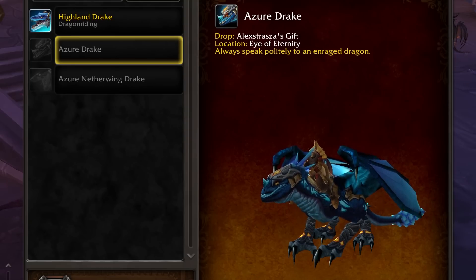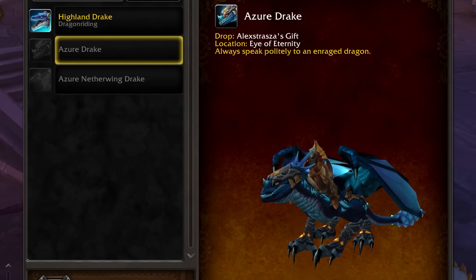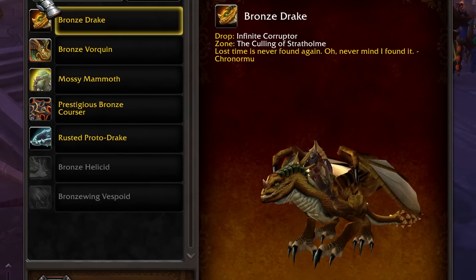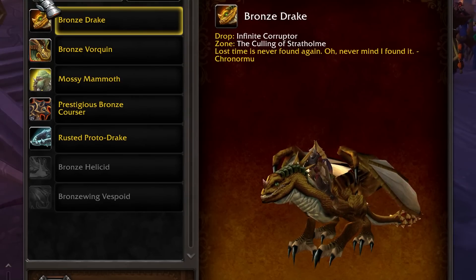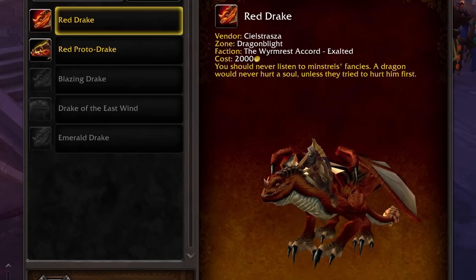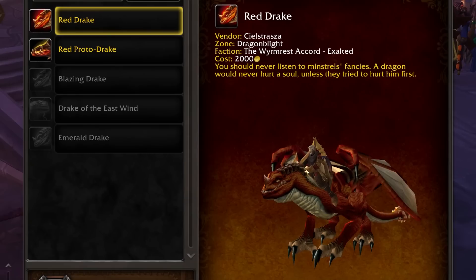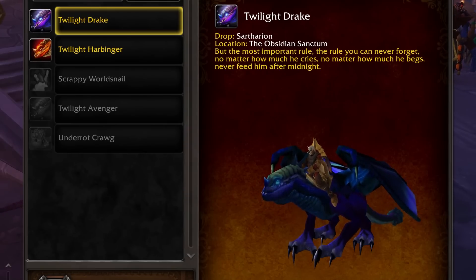There are dragons of all sorts of shapes, sizes, and places to find them, so I'm going to shotgun through a lot of these. The Azure Drake is a rare drop from Malygos in the Eye of Eternity from Wrath of the Lich King. The Blue Drake is a rare drop from completing the Oculus Dungeon. The Bronze Drake — the Honda Civic of mounts — requires completing the Culling of Stratholme dungeon on time, which should be extremely easy now. The Red Drake is purchasable from a vendor in Dragonflight and requires Exalted with the Wyrmrest Accord — strap on a tabard and go into some old dungeons. The Twilight Drake is a rare drop from Sartharion in the Obsidian Sanctum while all three of his Drakes are up.